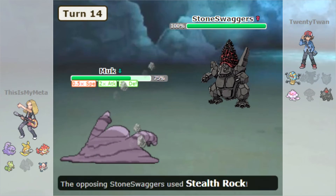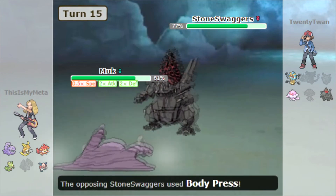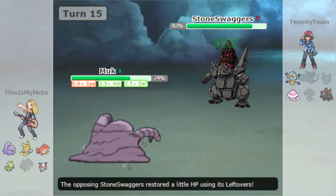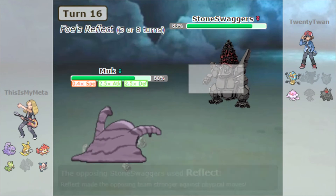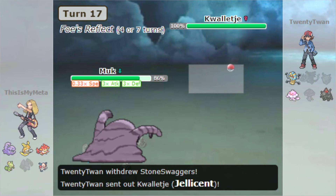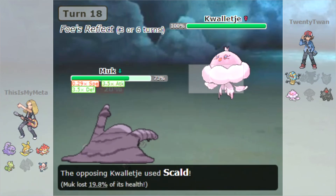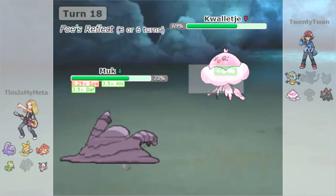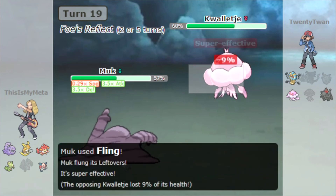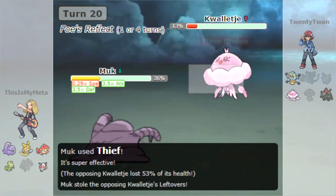Mummy is spreading throughout the team because Muk is walling their team right now, which is great. Leftovers is keeping us healthy. They set up Reflect — we're still boosting up with Curse. We should probably be flinging and stealing the Leftovers from the other side as well. They come in and go for a Scald on the Jellicent, but we are a Muk with massive Special Defense and we're boosting our Defense with Curse, so there's not a huge amount they can do. We fling the Leftovers at the Jellicent and then Thief their Leftovers away.